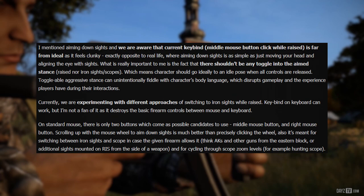I mentioned aiming down sights and we are aware that current keybinds — middle mouse button click while raised — is far from ideal, as it feels clunky, exactly the opposite to real life, where aiming down sights is as simple as just moving your head and aligning the eye with the sight. What is really important to me is the fact that there shouldn't be any toggle into the aimed stance, raise, iron sights, or scopes, which means characters should ideally go to an idle pose when all controls are released. Toggleable aggressive stance can unintentionally fiddle with characters' body language, which disrupts gameplay and the experience players have during interactions. Currently we are experimenting with different approaches. A keybind on keyboard can work, but it destroys the basic firearm controls between mouse and keyboard. On a standard mouse, there are only two buttons as possible candidates: the middle mouse button and the right mouse button. Scrolling up with the mouse wheel to aim down sights is much better than precisely clicking the wheel.